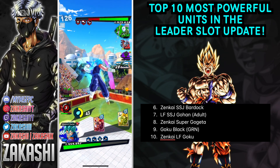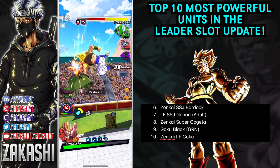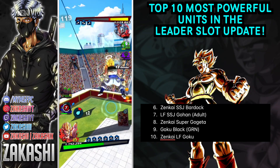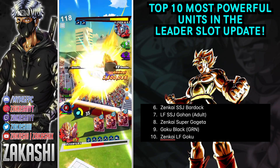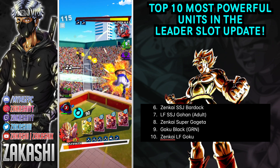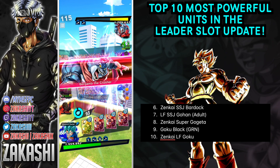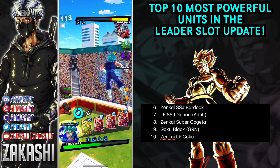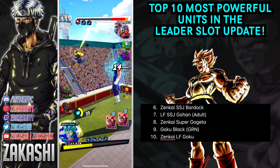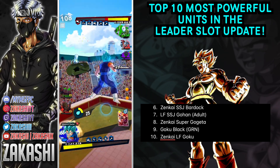So for Bardock, his value has just skyrocketed because Super Saiyans were already a good team, but a lot of the time they wouldn't synergize - Bardock could give them buffs but it wouldn't go the other way, because Super Saiyans are from different parts of the franchise. We have some hybrid things, some movie units, and so on. But now that the leader slot allows buffs to go both ways, the Super Saiyan teams are just on crack. We already know that Super Saiyans, once the crits hit, can literally destroy your game in seconds - so Bardock is a very large winner with this leader slot update, landing him at number six.